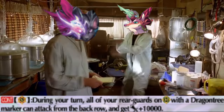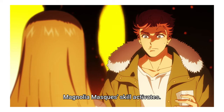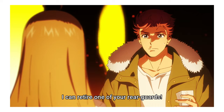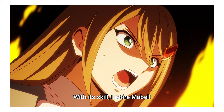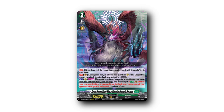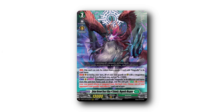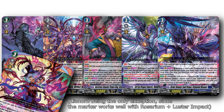The first is a continuous skill: any rearguards on Dragon Tree markers gain plus 10k power and enable back row swings. The second is an act where removing a different named Magnolia from either your hand, soul, or drop gains its red tax — that being any time a unit from the back row swings, you choose one of your opponent's rearguards and retire it, making for a maximum of 3 selected pops. The new gameplan is centered around generating Dragon Tree markers in the back row, similar to Griffo Ghila, as opposed to other Moss decks that benefit from placing markers in the front row and realistically only make one or two per game.